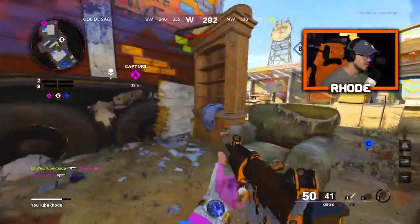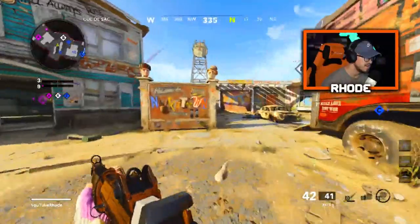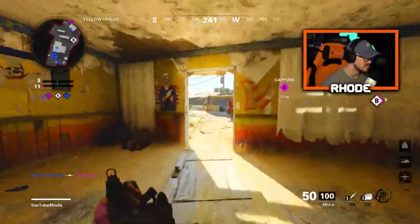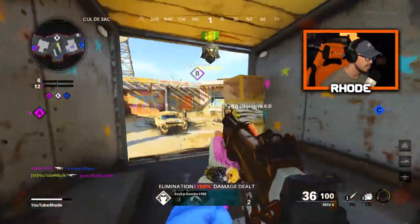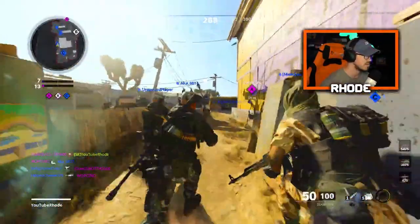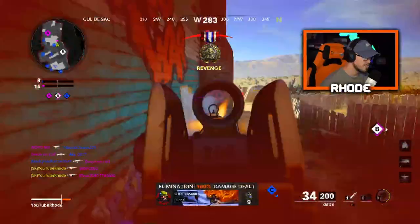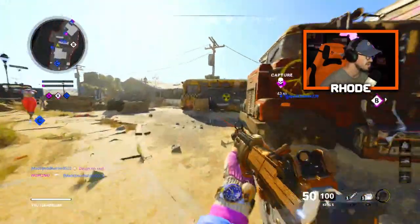This is so weird to me — they're waiting for me over there. The way they're playing is just crazy. People are saying that the Krig is the best gun right now. I thought he was looking at somebody else — my whole team is literally... there's two. What are you doing? Krig with a three-time scope, okay.